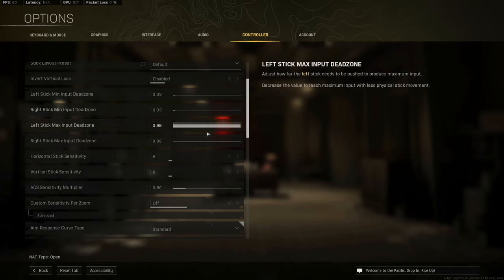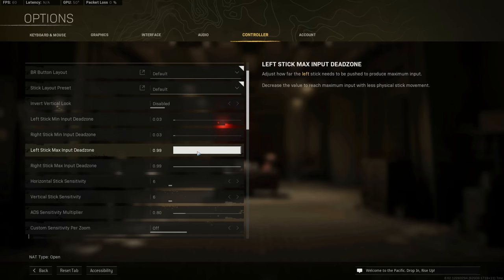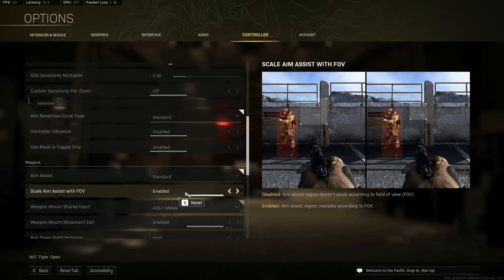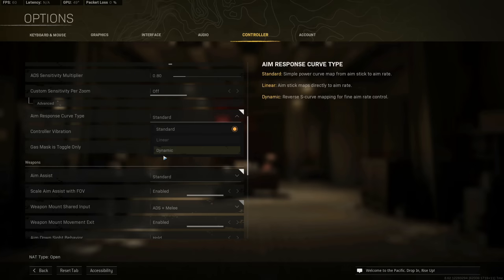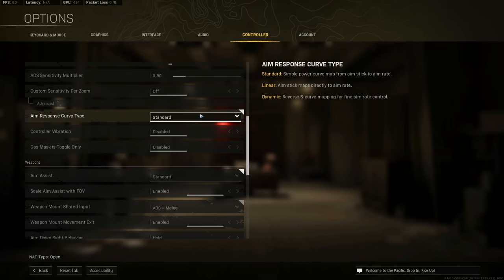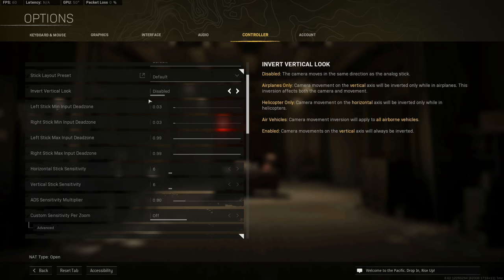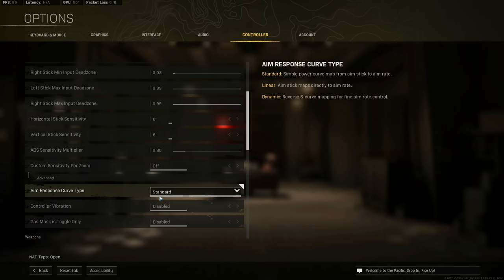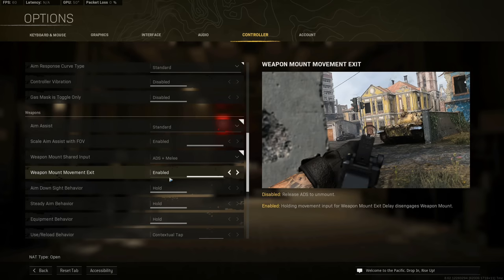For controller settings, these are basically the best possible options I've been told. For the best aim assist, use Standard aim assist with Scale Aim Assist with FOV on. For aim response curve, use Standard. One important tip: when shooting on controller, make sure you're moving your left analog stick along with your right one. Don't just stand still and shoot — moving that left stick creates that aim assist effect. That's why some people feel their aim assist isn't working — they're not using the left stick properly.